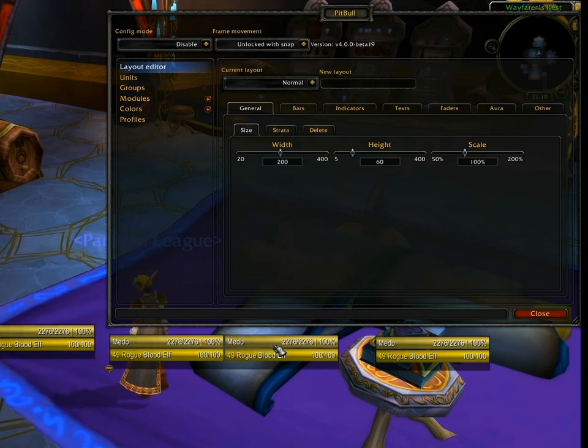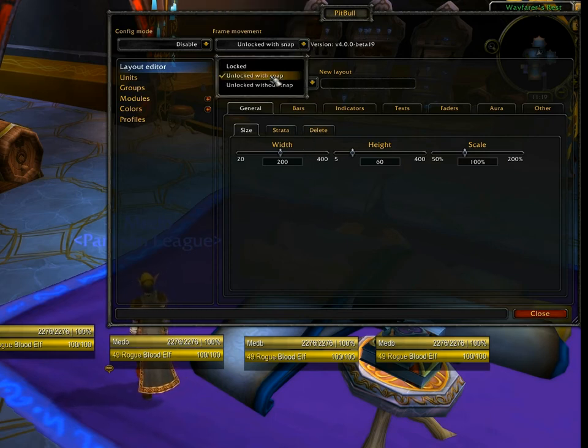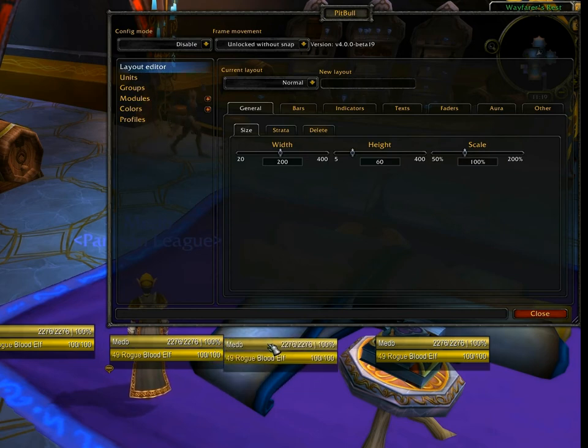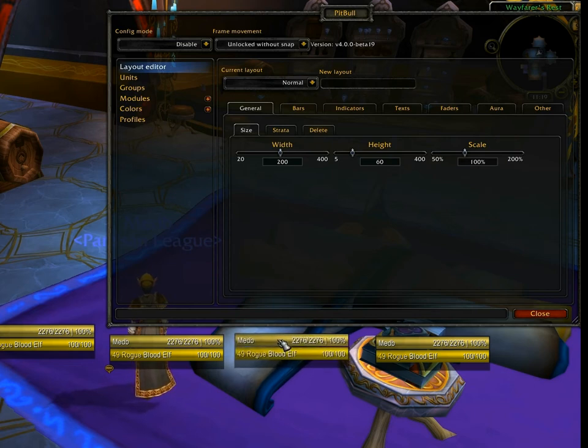I find snap to be somewhat of a hindrance, because typically I do not have unit frames touching each other — though it can be useful for things like party frames where you do have them very close together. My preference is always to turn off snap, and then when you drag things around there's no snapping behavior at all. You can position things very exactly.